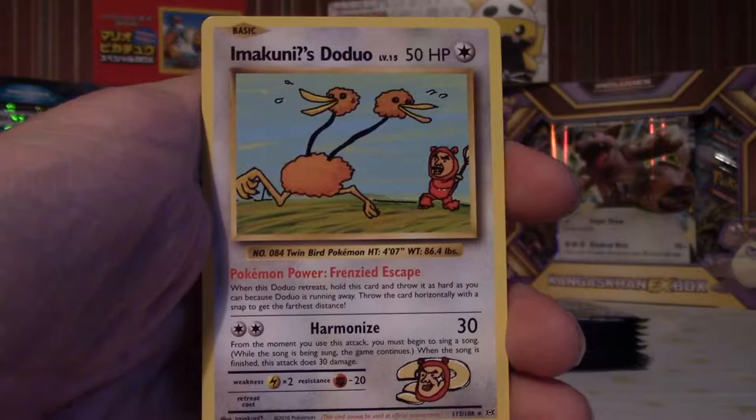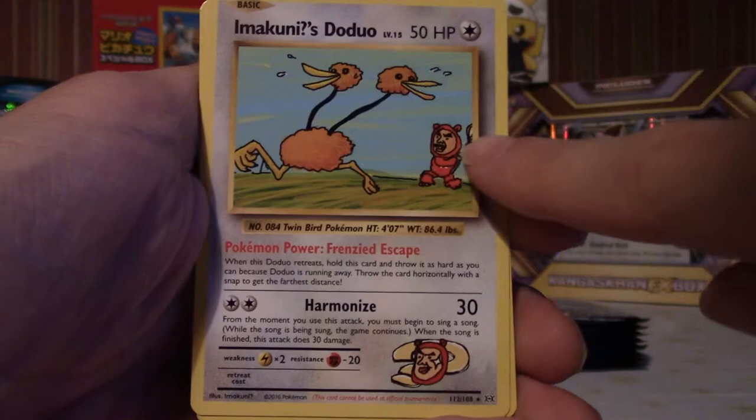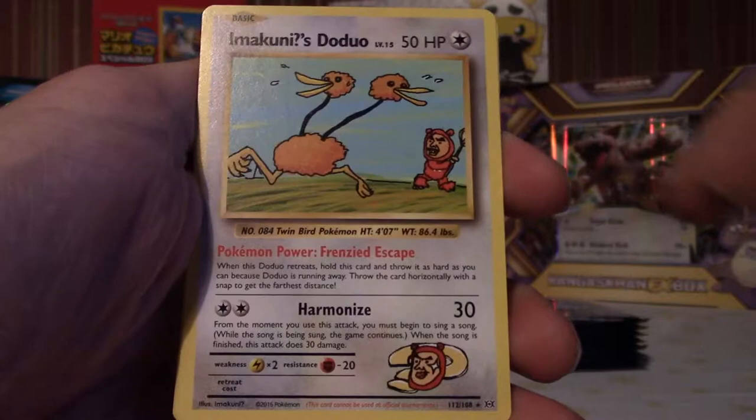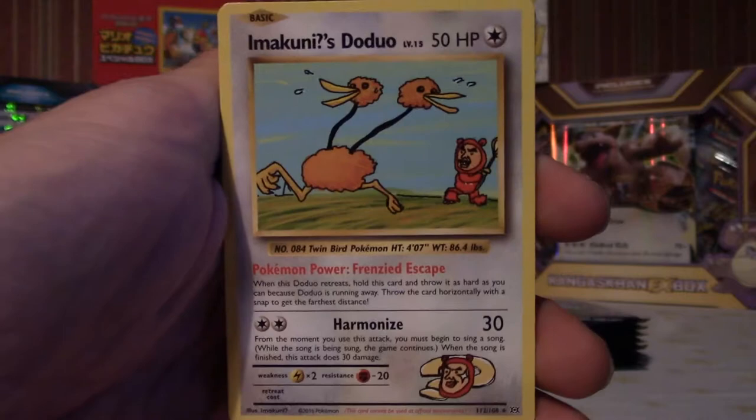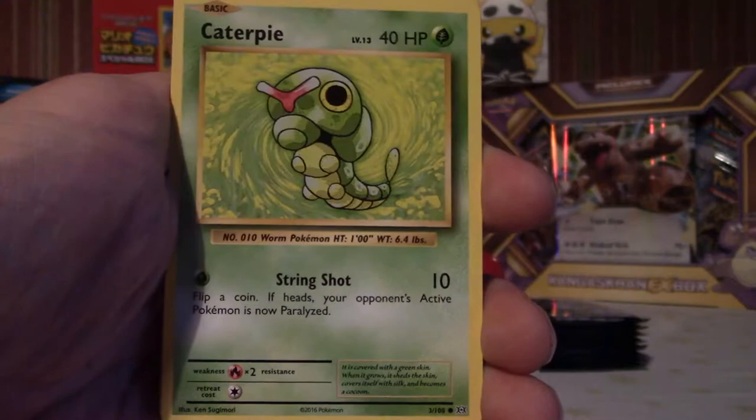Oh hello — nice! Oh nice, another secret rare! No way, that is so good — Imakuni's Doduo! Look at him, oh what's he doing? So funny, what the hell is this artwork? Some crazy Japanese artwork right here on an English card — that's pretty sweet though, that is awesome. First secret rare of part four, that's sweet, that is so good.